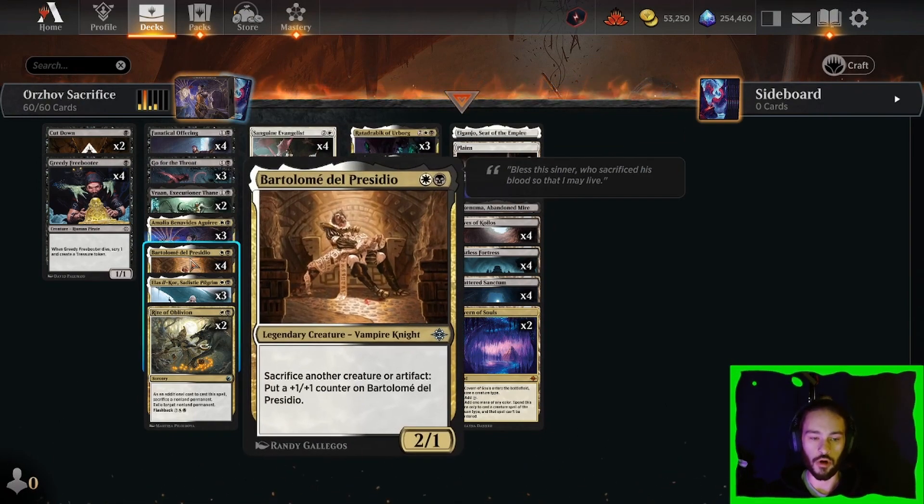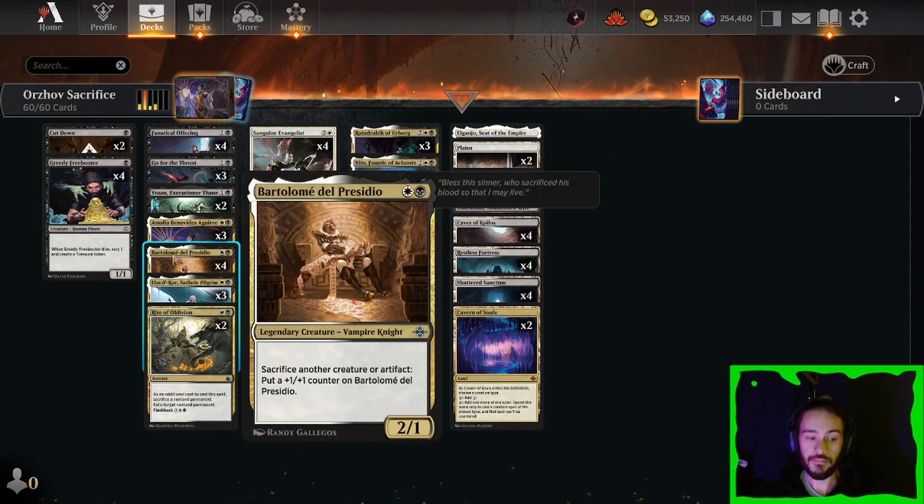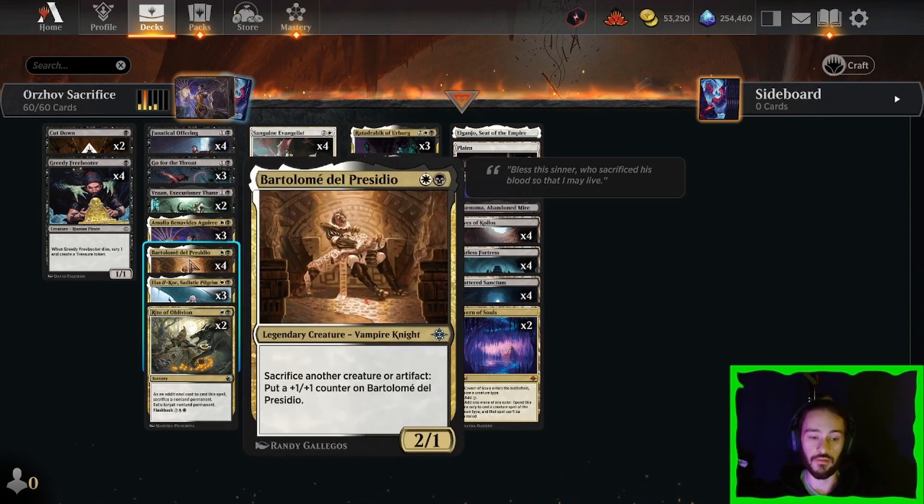The most important card in the deck, I think, is Bartolome, since he is a 2 mana 2/1 with a repeatable free sacrifice outlet. He's going to make your opponent's sweepers much worse, their targeted removal much worse, and he's just going to be a nightmare to play against, since you can just make him really big if your opponents don't play around correctly.